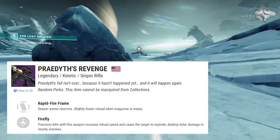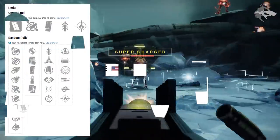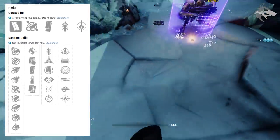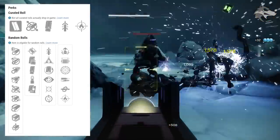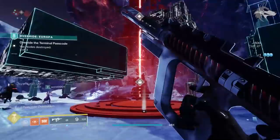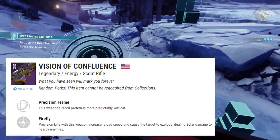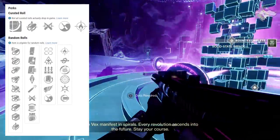Praedyth's Revenge is returning as a kinetic rapid fire frame sniper rifle, pretty similar to what we had in Destiny 1. In the first trait slot you can get Quick Draw, Osmosis, Rewind Rounds, No Distractions, Moving Target, or Feeding Frenzy, and the second slot can get Adrenaline Junkie, Opening Shot, Frenzy, High Impact Reserves, Kill Clip, and Firefly. The Vision of Confluence is a solar energy precision frame scout rifle.